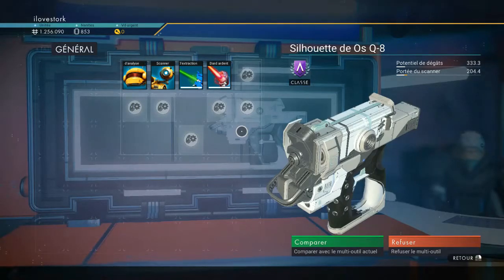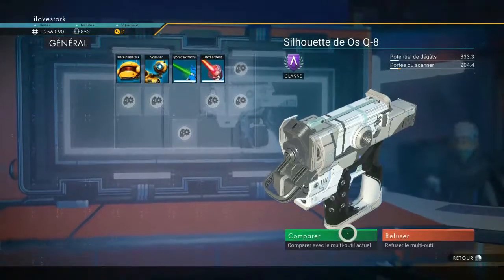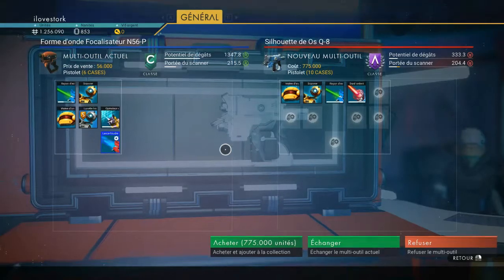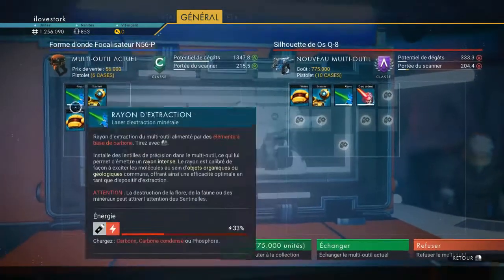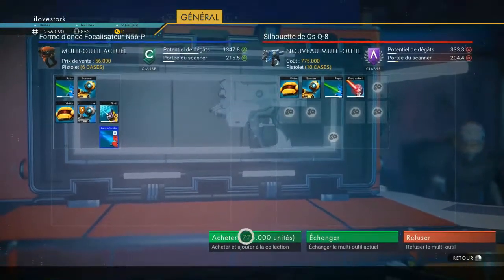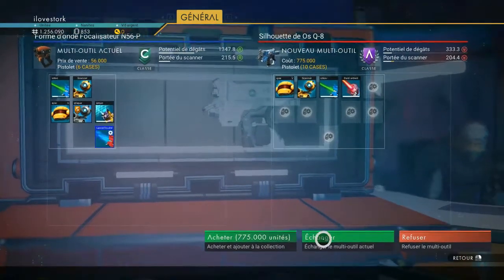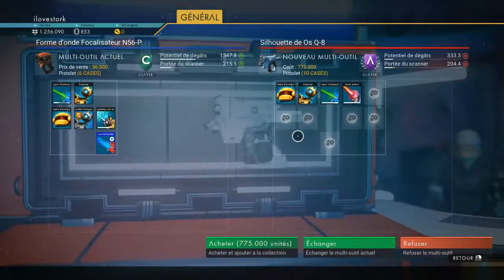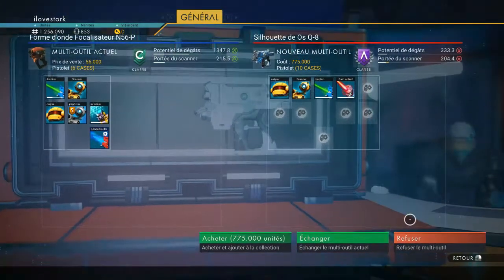Classe A — ah oui quand même. Ça ce serait vraiment top. On est à combien là ? Et en plus on peut l'acheter. Ça serait vraiment classe. Donc je vais peut-être démonter tout ça, tout ce que je possède sur le mien, pour pouvoir échanger celui-là. Il vaut que 775 000 unités — donc on pourrait l'échanger. Parce que le nôtre il est vraiment pourri, c'est un classe C, il n'y a pas beaucoup de cases. Là c'est quand même un 10 cases au lieu de 6 — donc je vais peut-être le prendre.